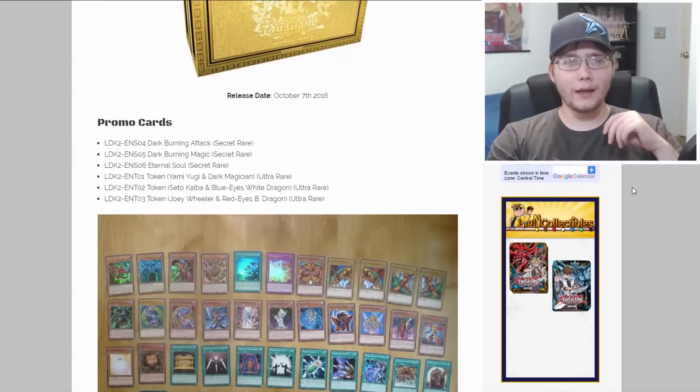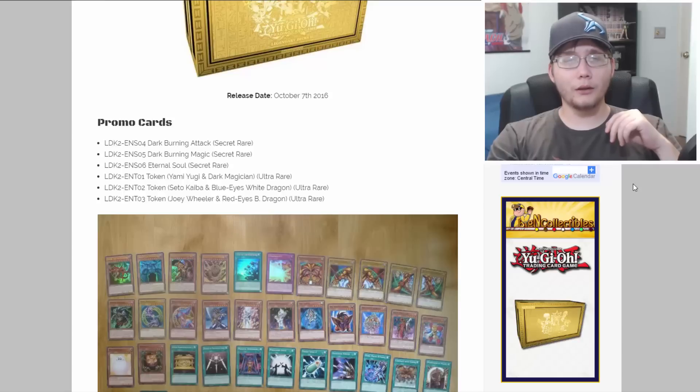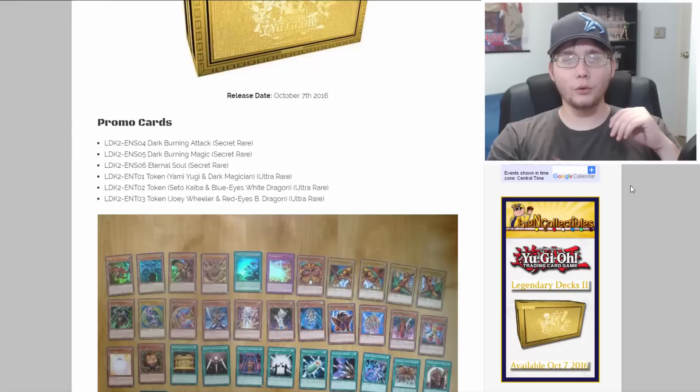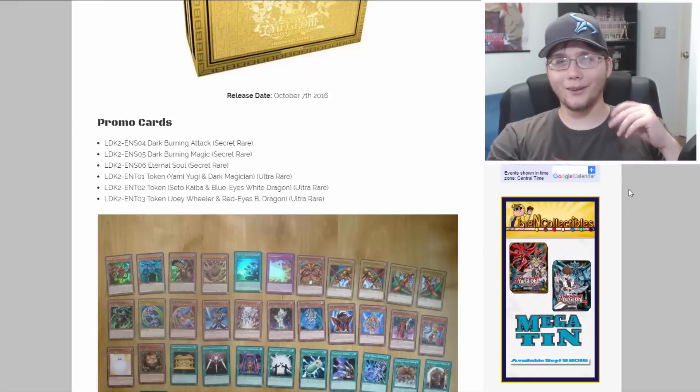Let's talk about the promo cards first. We have Dark Burning Attack and Dark Burning Magic, both Secret Rare, and Eternal Soul also as a Secret Rare — really exciting since that's a Dark Magician card we've really needed. You're also getting token cards for each character: Yugi with Dark Magician, Kaiba with Blue-Eyes, and Joey with Red-Eyes, and they look really nice.